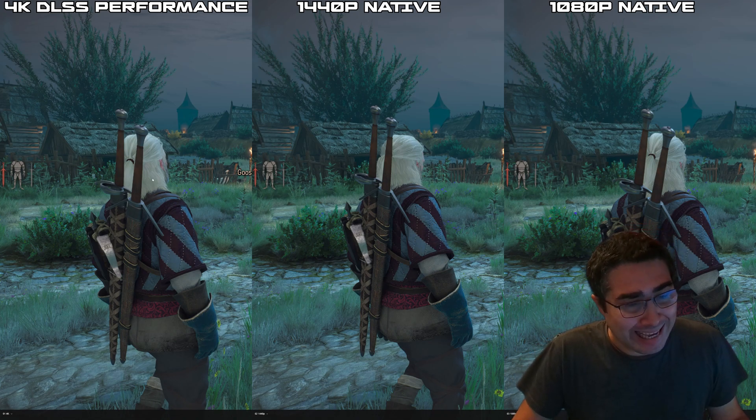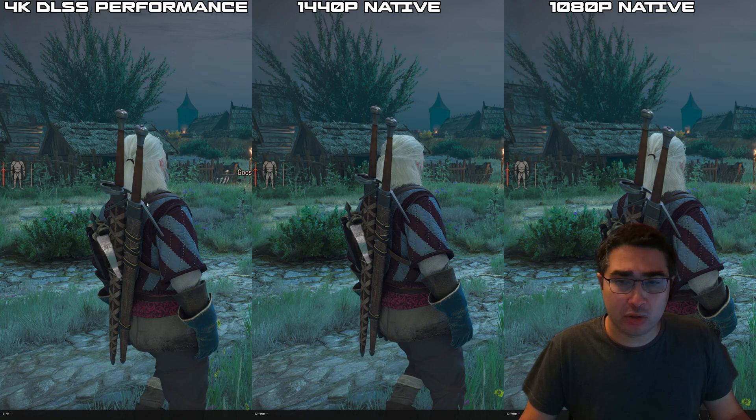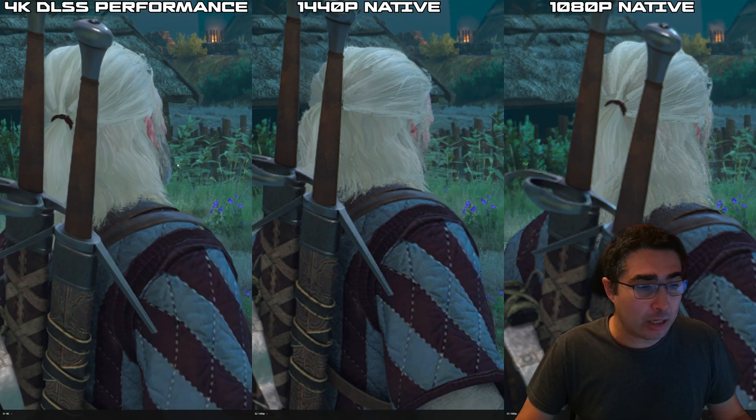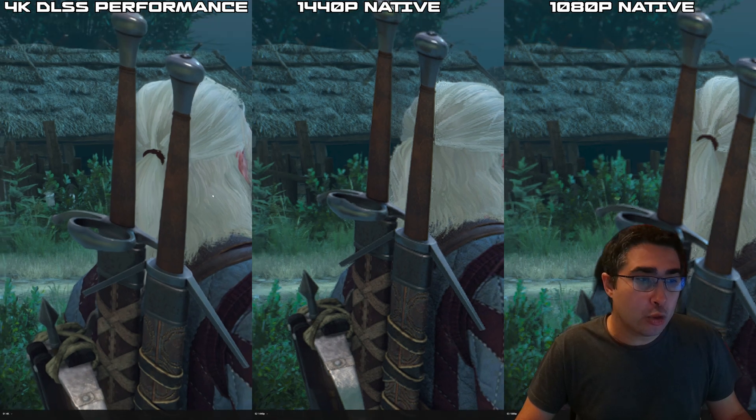The next game is The Witcher 3 next-gen edition, which supports DLSS and all those nice features. As you can see, all three versions look quite similar. The way The Witcher renders and the TAA anti-aliasing it uses makes them look quite similar, to be honest. However, you can see the 4K DLSS version is a little bit cleaner in general. I wouldn't say there is necessarily a lot more detail, but if we get close to it, the image is much cleaner — it's a softer image maybe, but still more pleasing to the eye.